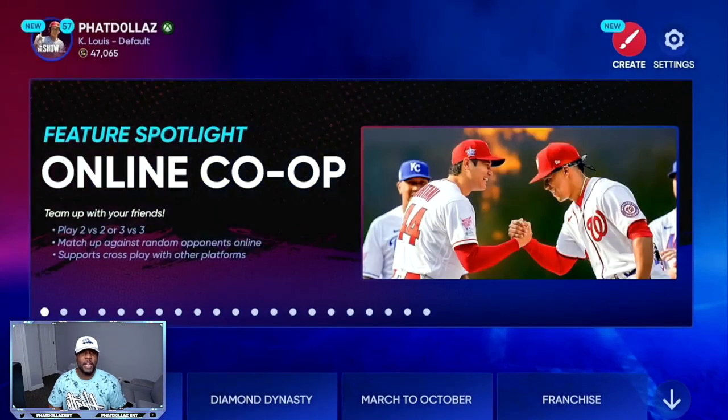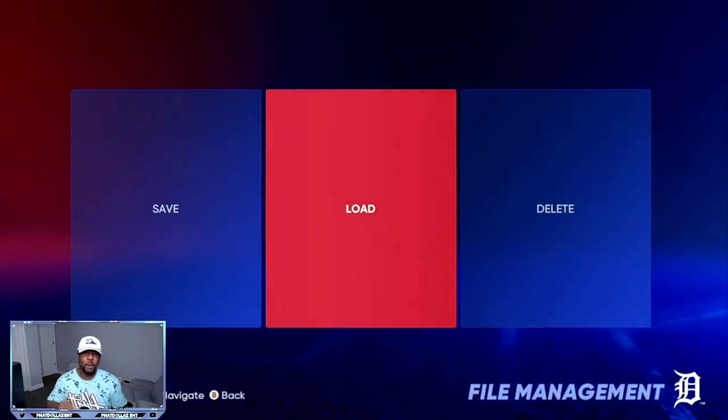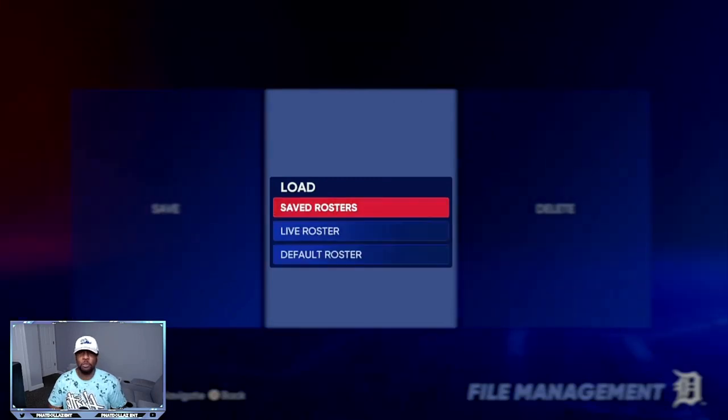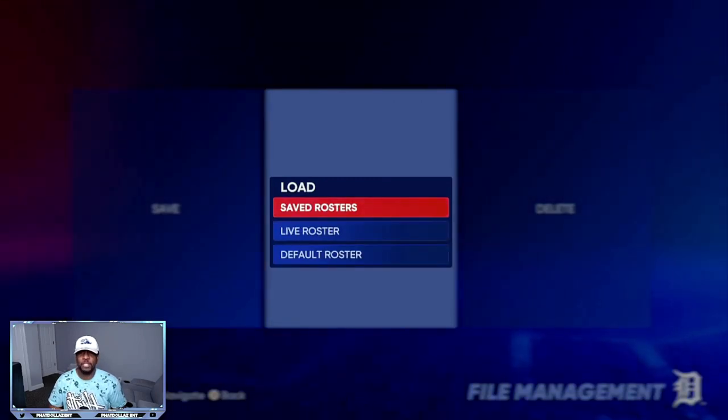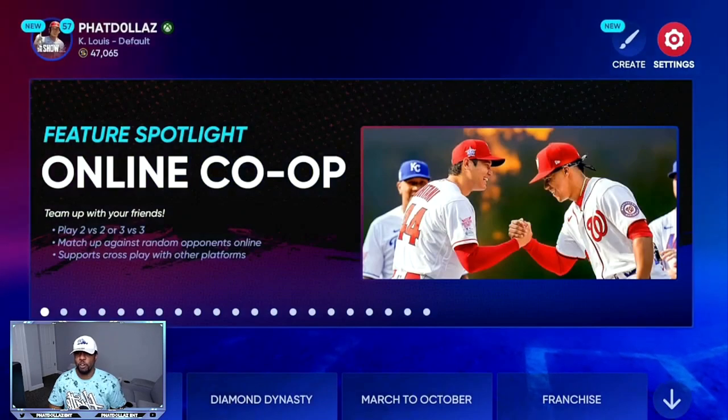Then we're going to back out and go to Settings, then go to File Management and load the Roster. Come down to Roster, go to Save Rosters, and load that up. I've got Fat XP right here — open that up and then you're going to have your roster all set.